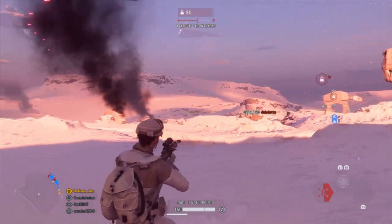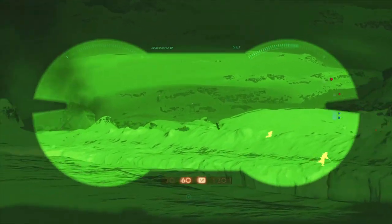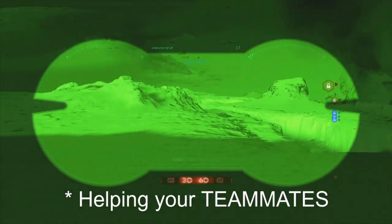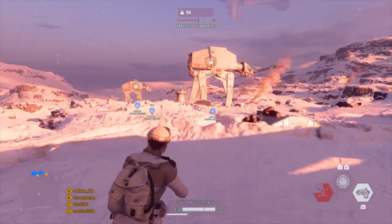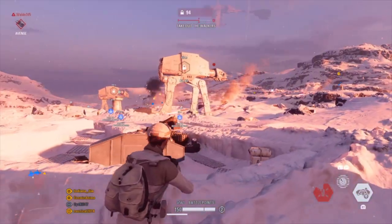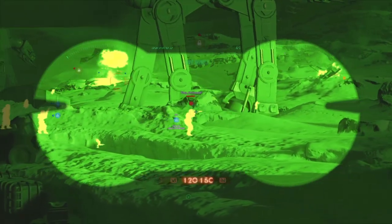On an open map, the Thermal Binoculars, fully upgraded, can mark a good number of enemies for a good length of time, helping your teammates see more targets. You also gain points for an assist every time a teammate kills a marked enemy. You have to know the map, however, as sometimes it's difficult to tell whether enemies you see are in your line of sight or not.